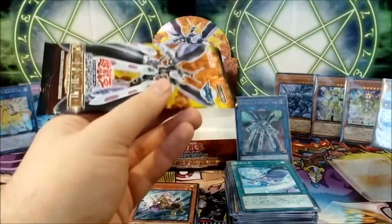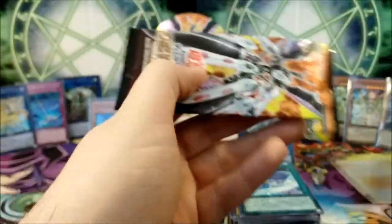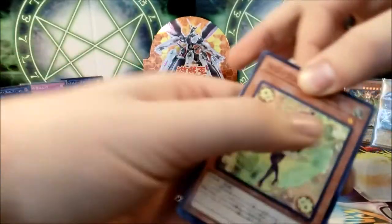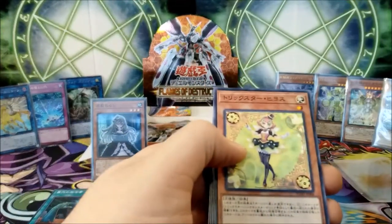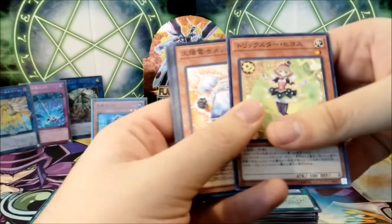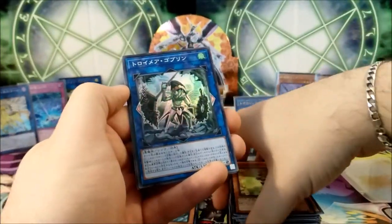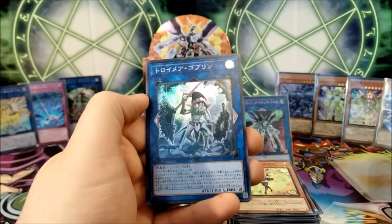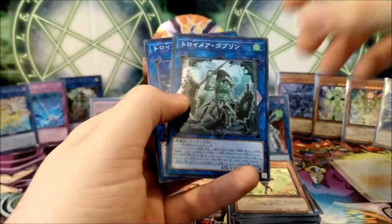Next pack — still hoping maybe we can get a second secret. I doubt it happens in Japanese sets, though it does happen in the TCG. We're still looking for one ultra and maybe one or two more supers. We got another super and it's the Goblin — so we got Troymare Goblin as both a super and a secret. Why did this not happen to our Warashi? I do not know, but we got another one, so we can't complain.